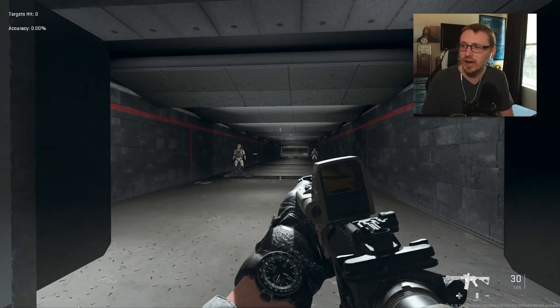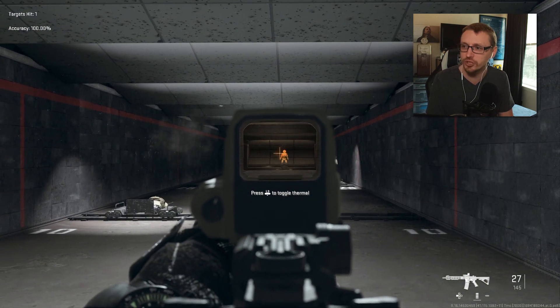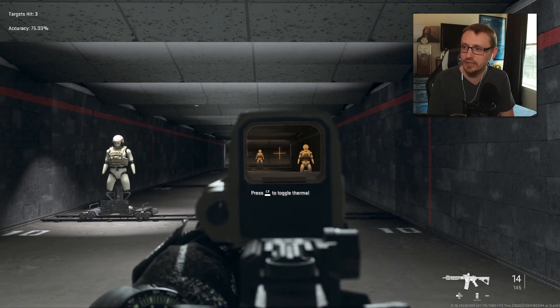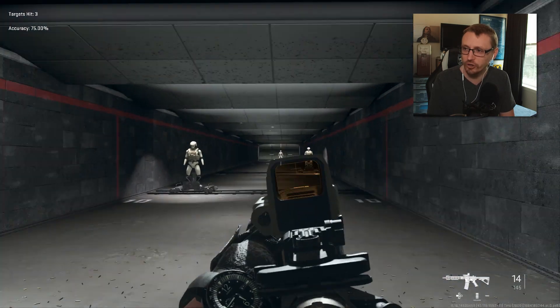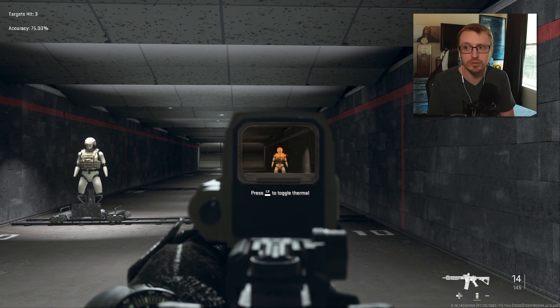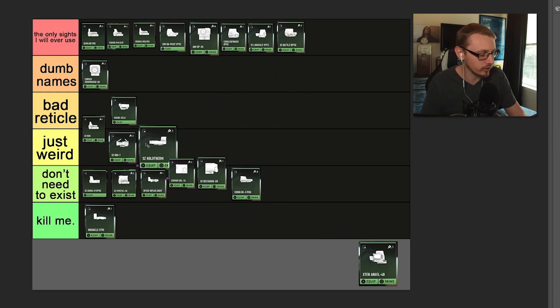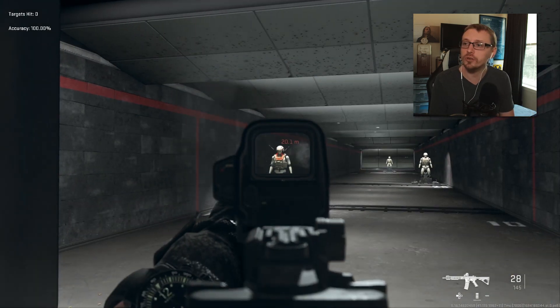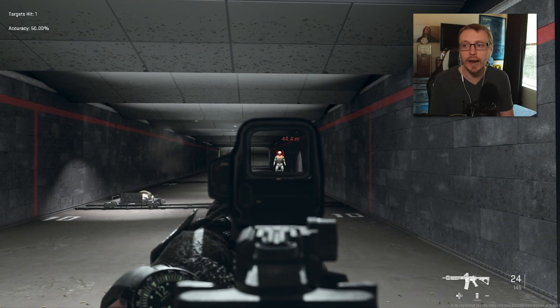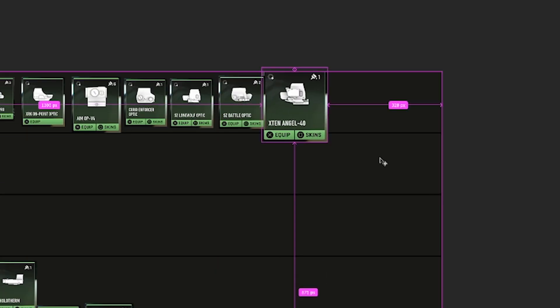Next up is the SZ Holotherm. This one's interesting because it has some target acquisition — it kind of highlights people, but not really; it just gives everything an orange tint. It's like literal tangerine-tinted glasses. You're going to go under weird. Oh — this is the one with the spotter scope. I can dig it. I've actually used this sight a lot. You're going straight to the top.